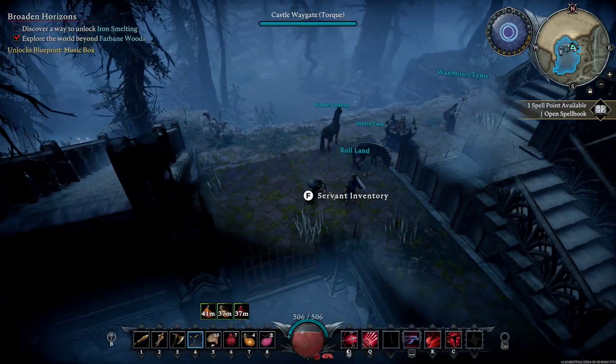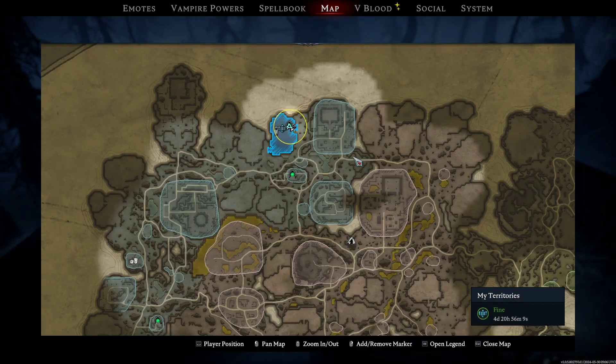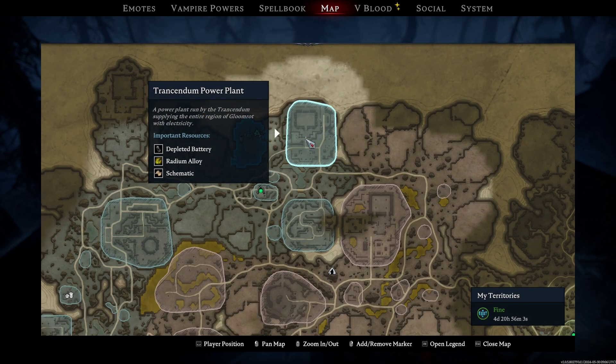Hello and welcome back to some more B-Rising Servant Safari Edition. We're gonna head back to the Transcendium Power Plant. I did relocate here to friendly territory which is in North Gloomrot, and we're gonna go to the Transcendium Power Plant.